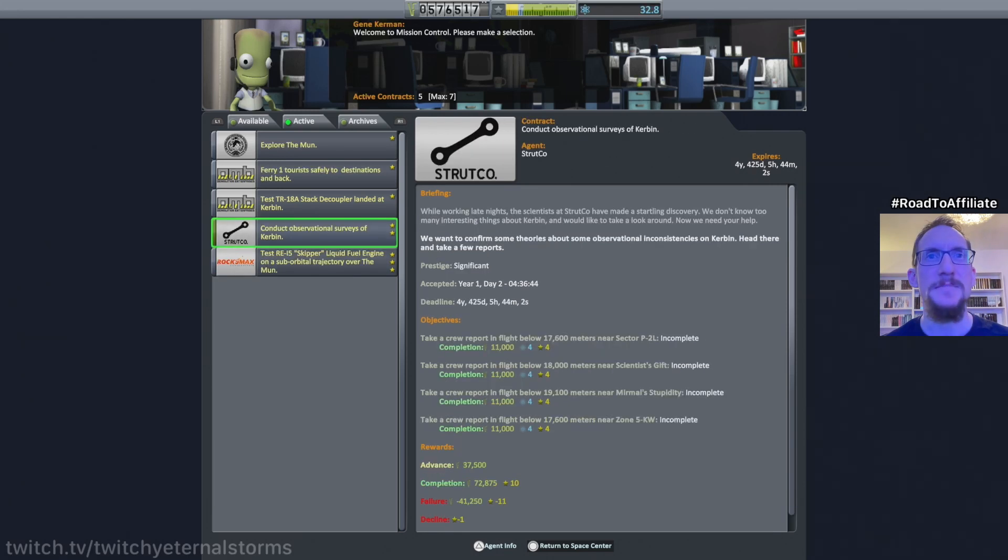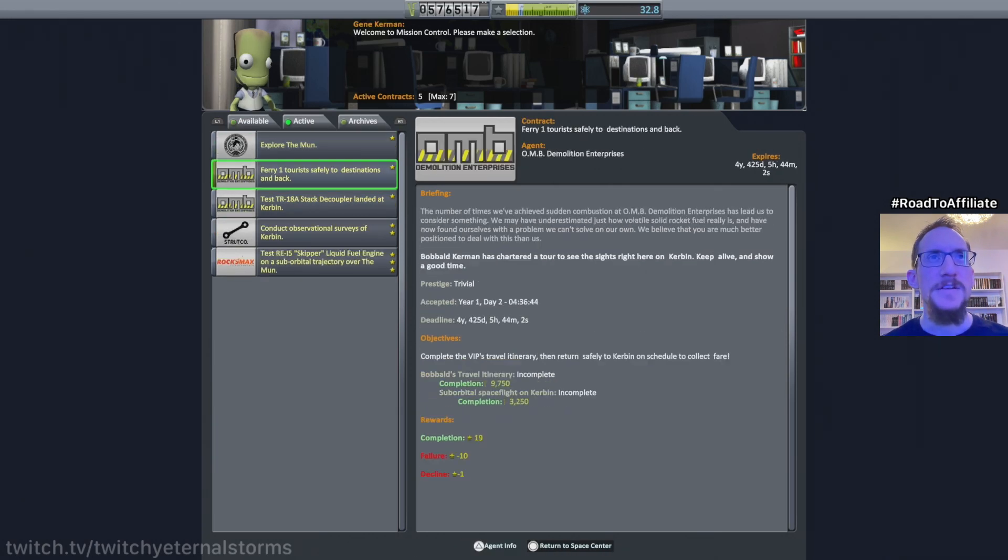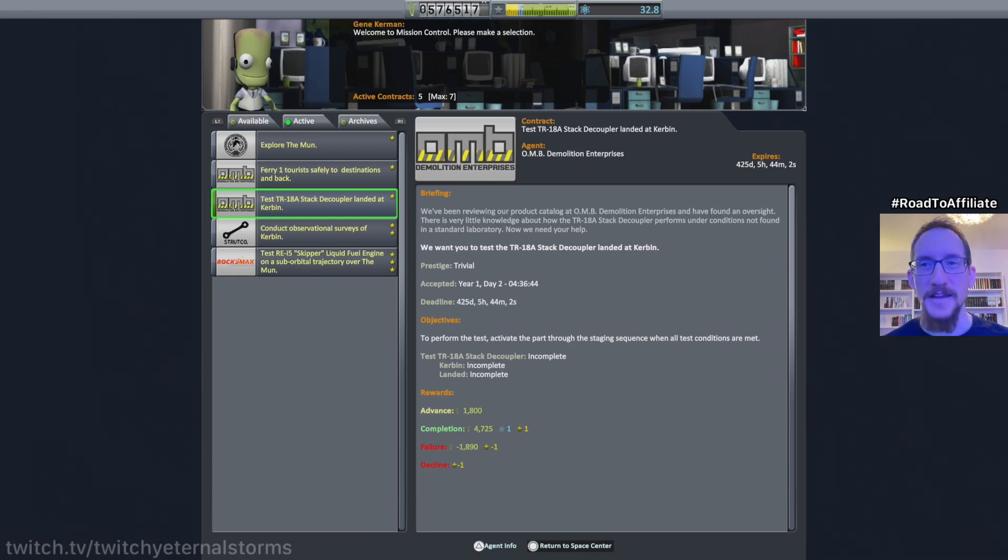These are the ones we accepted last time. This is the thing I want to do and it's on the other side of Kerbin, so we have to go around and try to do that. I just read the decoupler thing and thought it was a different mission which we already did — that had me panicked for a second — but it's a different decoupler mission, so that's good.